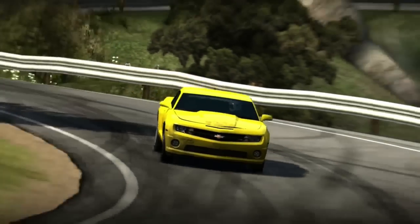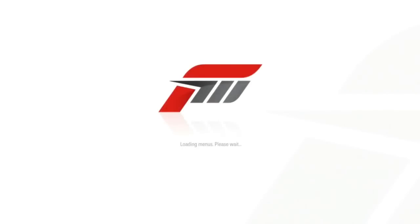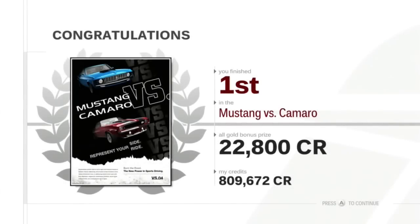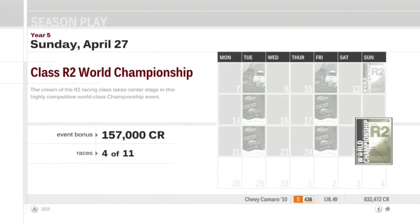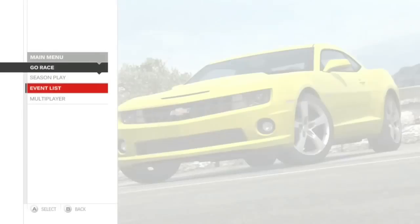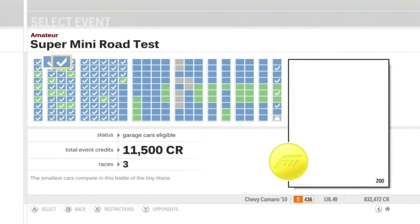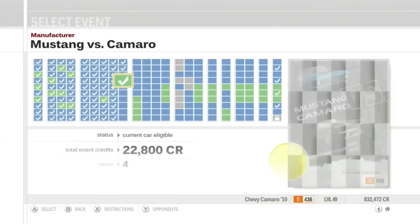Goddammit, game — your posters are lies! Anyways, Mustang versus Camaro is complete. Camaro wins, because of me. Extra 22,000 credits — nice, getting closer to going back up to a million. More importantly, we've unlocked race four of the R2 World Championship, which we'll be doing in the next segment. Time for race four of R2 — stay tuned for that.